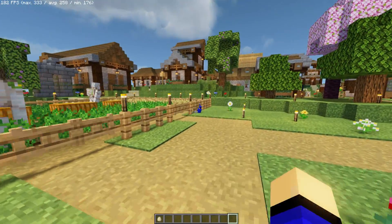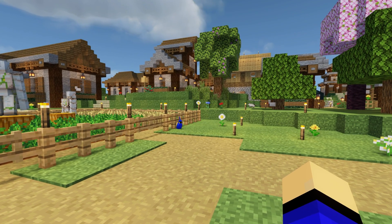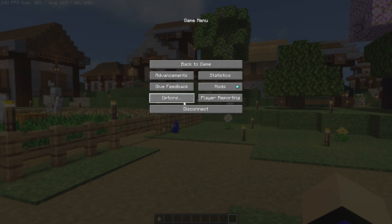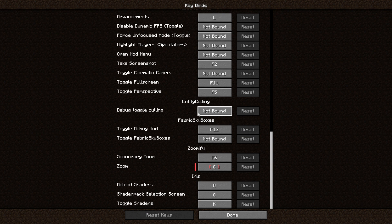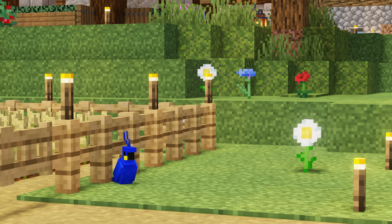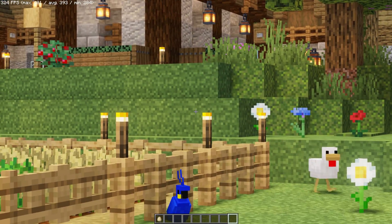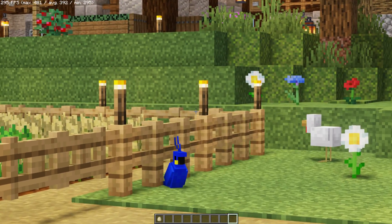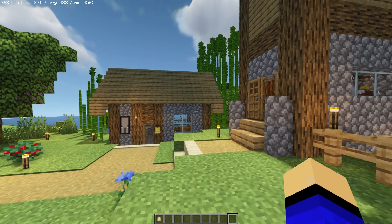What mods are in this? There are a lot, but I'll go over some of the basic ones that allow you to get parity with Optifine, including things like Zoom. You just have to set the Zoom key in your keybinds — Zoomify is currently set to C. If we set that to H, for example, we can actually zoom in right like so. That allows you to use Optifine-style Zoom. We tried for as much feature parity as possible.